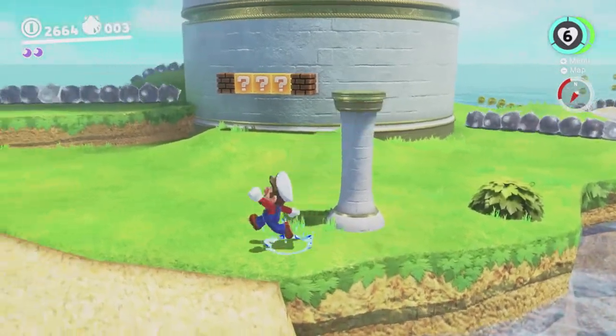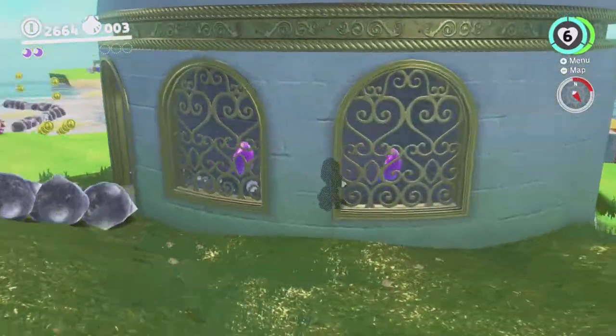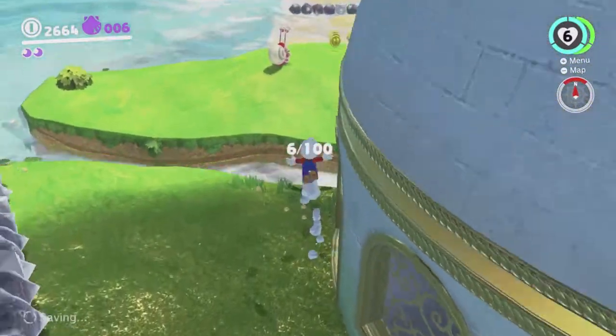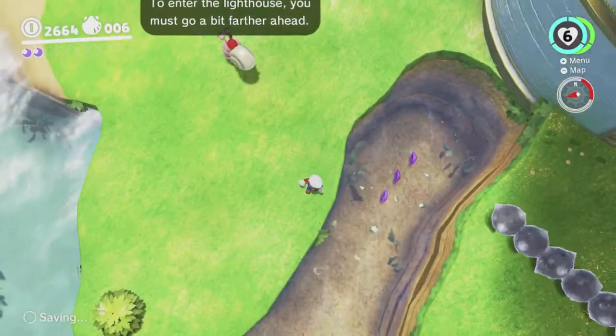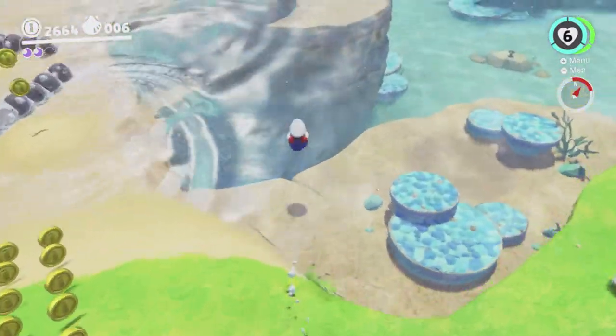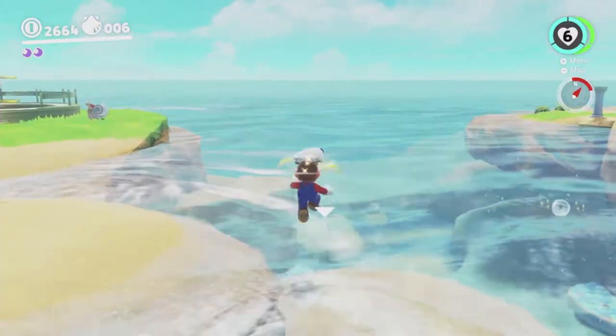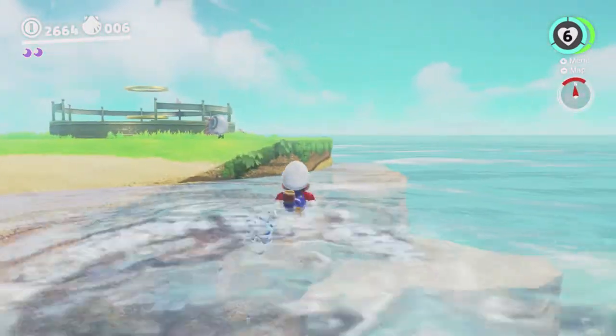Over here it's all grass, so we can walk on that no problem. There's some sand there, but we can just go around it and swing around this way, make our way over here.